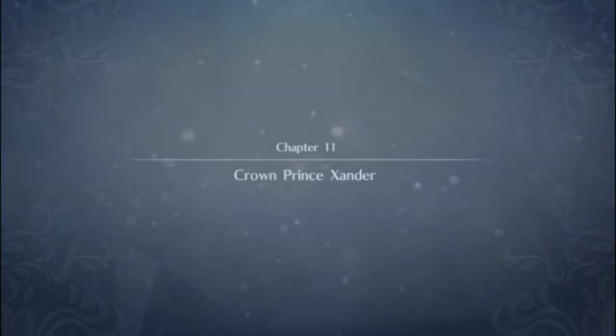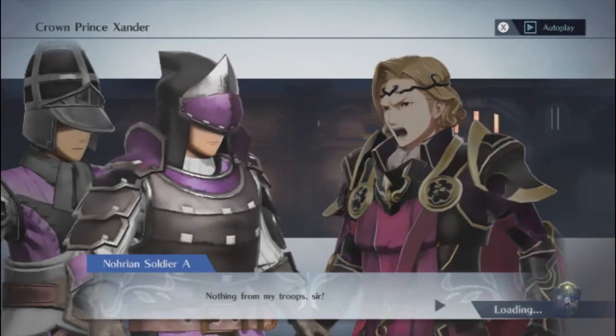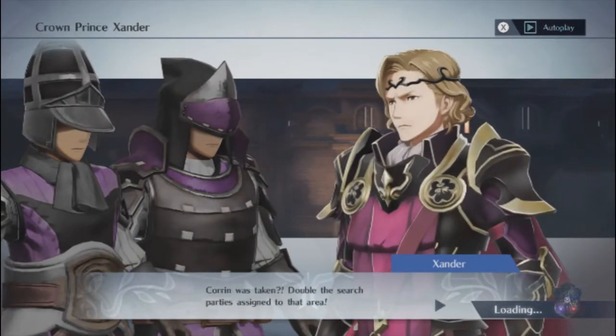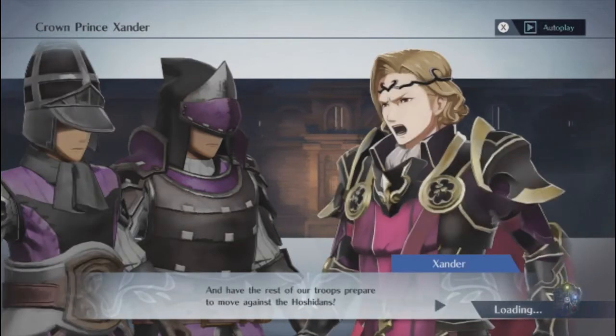Xander: 'Have my siblings been located?' 'Nothing from my troops, sir.' 'I do have a sketchy report of Lady Corrin with a Hoshidan soldier, but...' 'Corrin was taken? Double the search party assigned to that area.' 'Right away, sir.' 'And have the rest of our troops prepare to move against the Hoshidans.'